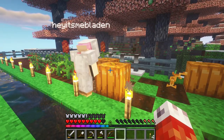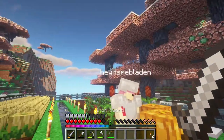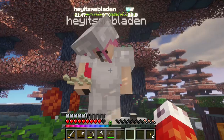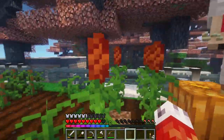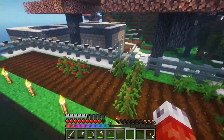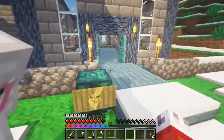Did you just jump on that pumpkin? So this is our beautiful little farm. Oh, how do I fix this? We need the hoe. I'll go get a hoe. We can come back to the farm, this is fine. We need scarecrows — that's why we got the pumpkins, so we can make scarecrows.